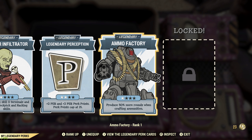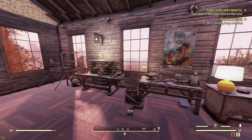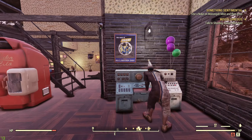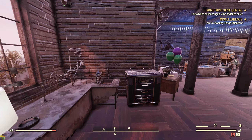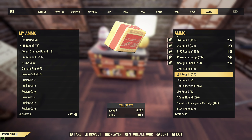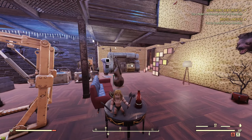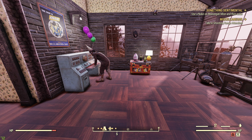I have the Ammo Factory legendary perk — 50% more rounds when crafting ammunition. This works in conjunction with the Ammo Smith perk card for a total of 80% more rounds, so you produce a lot more ammo. A lot of the endgame of Fallout 76 is about ammo because it can be really expensive and you use a lot of it. I have loads of .38 ammo in my stash that luckily doesn't weigh anything, but no good guns use it. I have an ammo converter but I find the interface very slow and cumbersome.